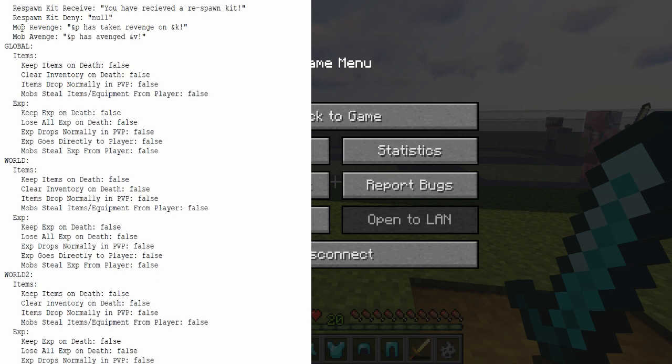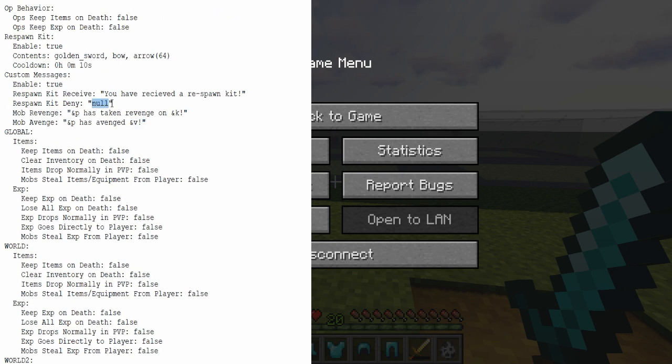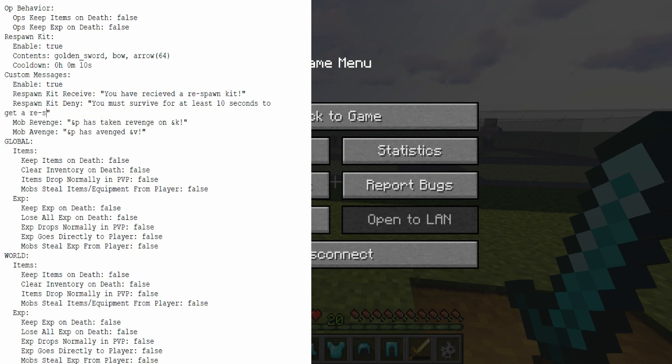Underneath Respawn Kit Deny, we have Mob Revenge, which is broadcast to the server any time a player kills a mob that previously killed them. Ampersand P represents the player that killed the mob, and ampersand K represents the mob that was killed. The Mob Avenged Message is broadcast each time a player kills a mob that has killed another player — ampersand P is the player, and ampersand V is the mob's last victim. I'll set the deny message to: 'You must survive for at least 10 seconds to get a Respawn Kit!'